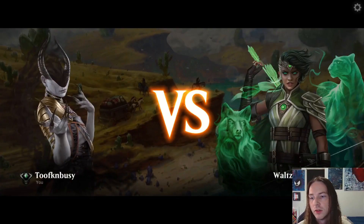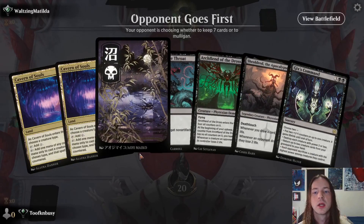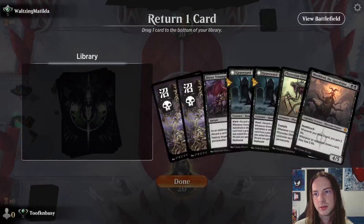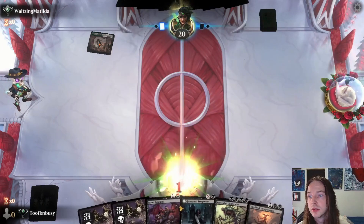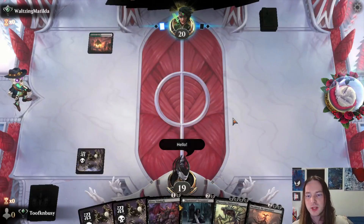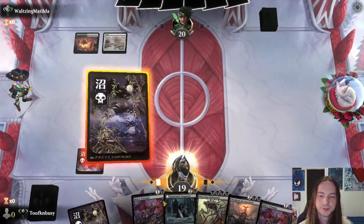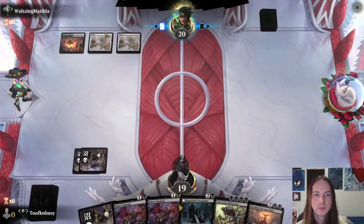Waltzing Matilda, what is good? Opponent goes first. Our hand is incredibly slow and bleak — we can only hope to draw into something and I don't want to hope. Get rid of one of the Trespassers. Hit the opponent with a hello and drop a swamp. Green white Selesnya okay. Bitter Triumphs are pretty painful, but probably worth it.